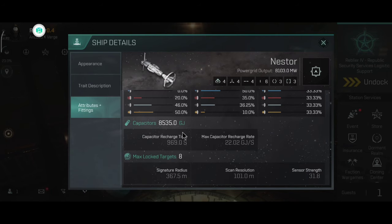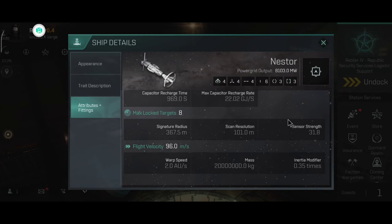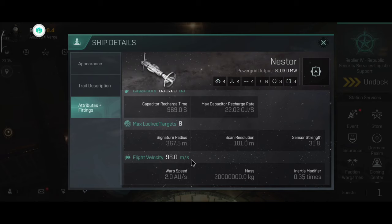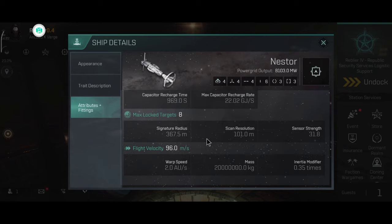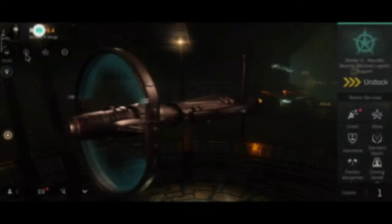Shield tanking is not a good idea. The capacitor for the armor tank is okay, and the recharge rate is also pretty solid. It can lock 8 targets. It has a big signature radius — 367.5 meters — although that's not a big problem. After all, the Nestor has very good armor resistances. And don't be fooled by the slow base velocity — this thing is fast. I believe this might actually be the fastest battleship in the game, and you will see how quickly I can make it go when I undock and show you the maximum velocity.